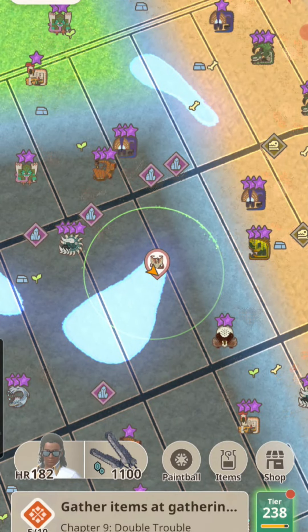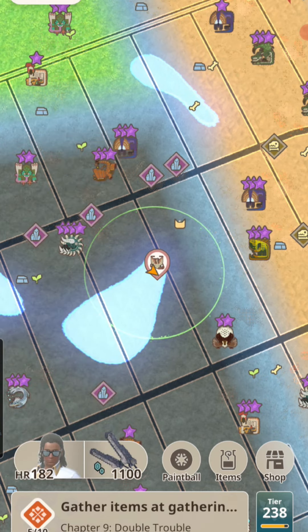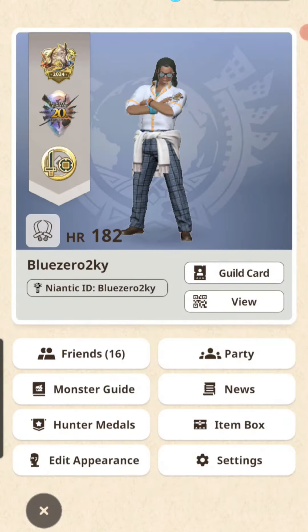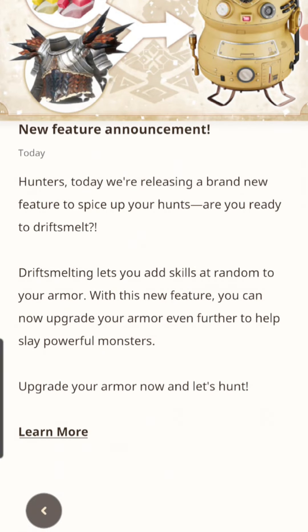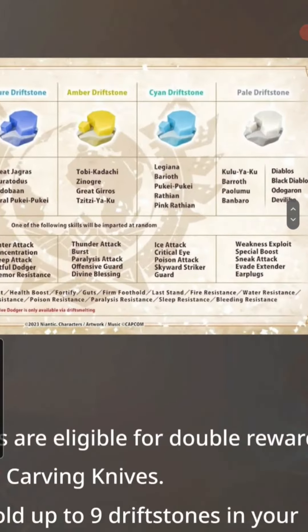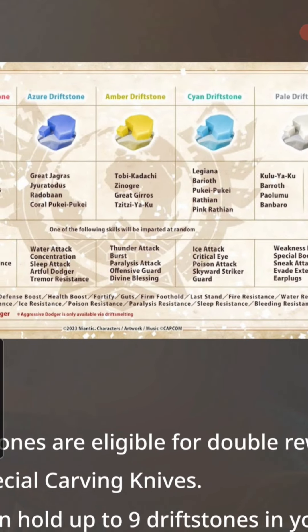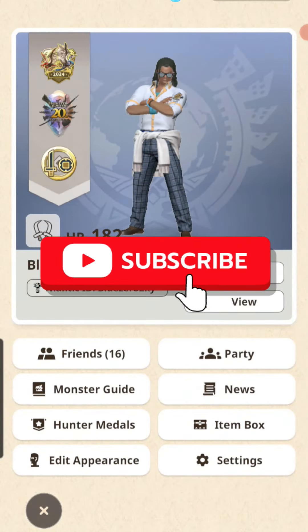Anyway guys, those were just upgraded armor set ideas. Let me know what you're thinking in the comments — what are your ideas for mixing and matching sets? We're now incentivized to get our armors up to Grade 8, though it's going to cost a pretty penny. Get out there, get yourself some drift stones. These monster skills are the best way to take down different types of monsters. Happy hunting! I'm going after the Pale Driftstone and Amber Driftstone first. Don't forget to like and subscribe — have a good day everyone!